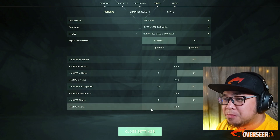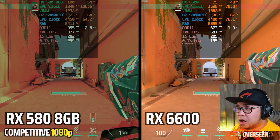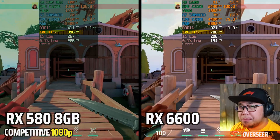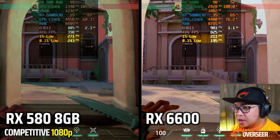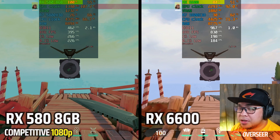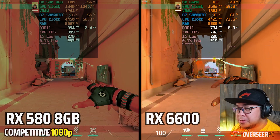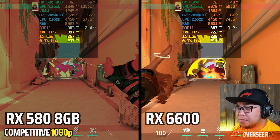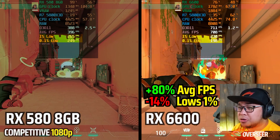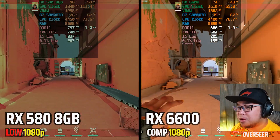Valorant at 1080p competitive settings. The RX 6600 leads in average fps, but surprisingly the 1% and 0.1% lows go to the RX 580 — the RX 580 is GPU-bound at 100%. On heavy action scenes: 400 fps average versus 700+ for the RX 6600, but the 1% and 0.1% lows matter most in Valorant as they determine stuttering.